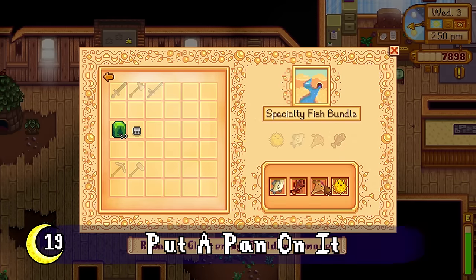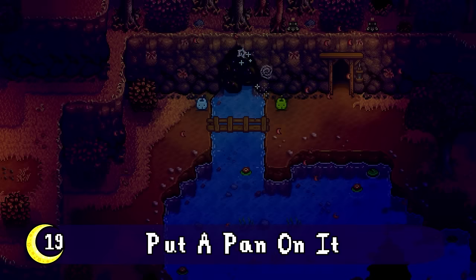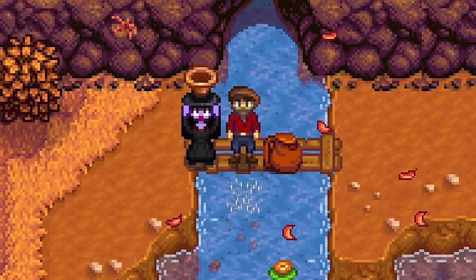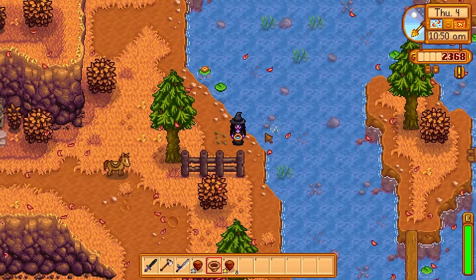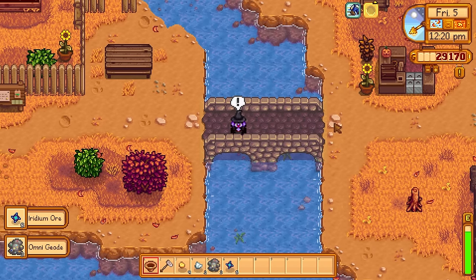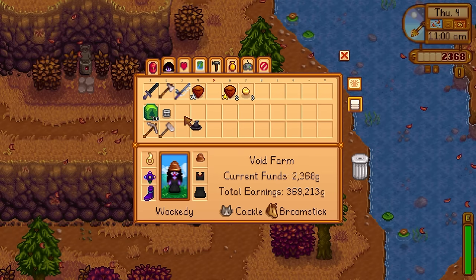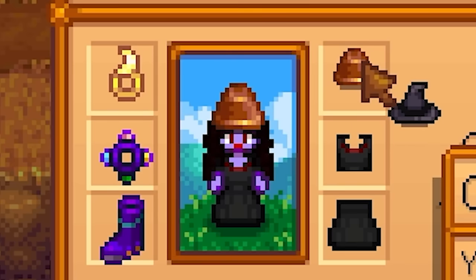After you finish the fish tank bundles you get the Glittering Boulder removed and access to panning. Something a lot of people still don't know is that panning is one of the few ways you can get iridium before stepping foot in Skull Cavern. And if you don't have space for a pan in your pockets, just pop it on your head — it doubles as a hat, so you always have it on you in times of need.